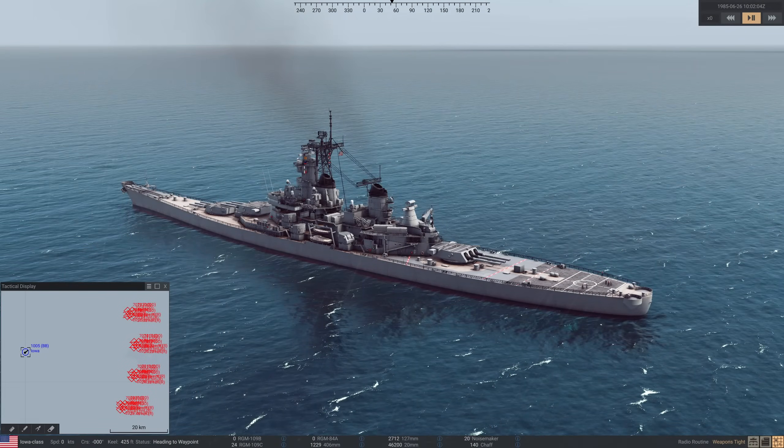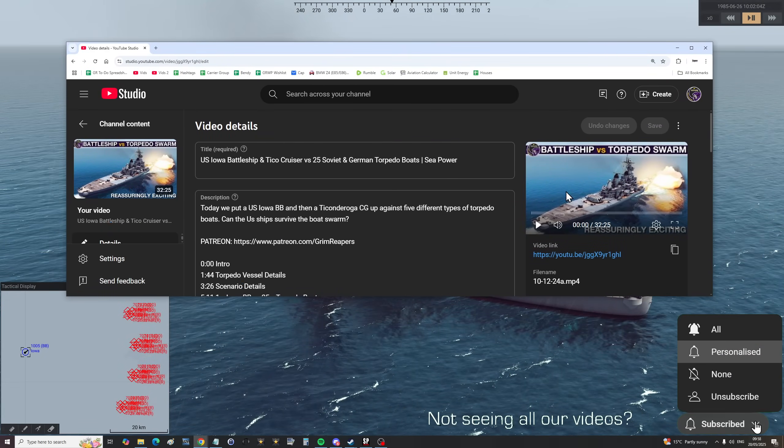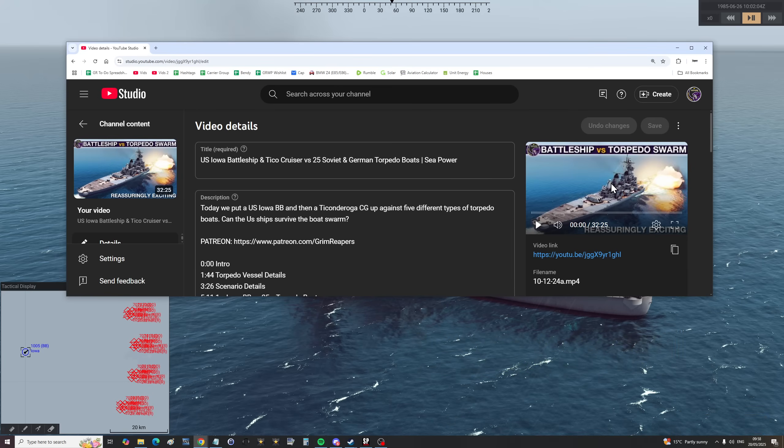Hello valued viewers, I hope you're all doing very well. All the way back in December 2024 we did this battle — Battleship vs Torpedo Swarm. We put an Iowa class battleship in the Persian Gulf, kept it static, and charged at it a swarm of 20, 40 — I can't remember — Iranian torpedo boats.